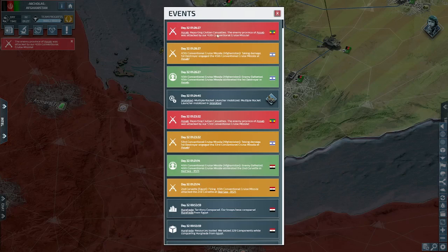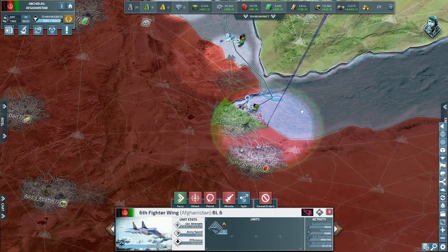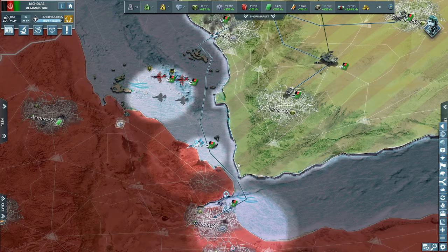It's always great to have at least one to three SAM launchers in your homeland cities if your enemies have missiles or aircraft. If you know they have ballistic missiles or ICBMs, the same strategy works with theater defense systems. This will save your expensive buildings and units from being destroyed.